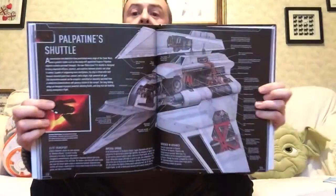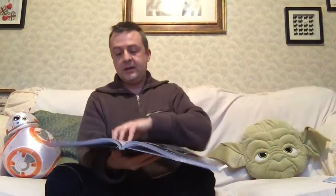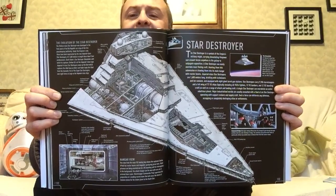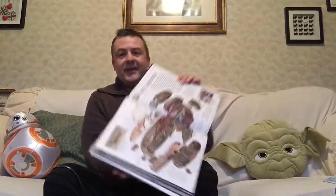Palpatine's shuttle. And anything else from here? A Star Destroyer — standard Star Destroyer, I think this one is. I can never remember the different classes — the Victory class, the Imperial class, or what have you. Type 1, Type 2 — I'm not sure. Ah, classic vehicle there.